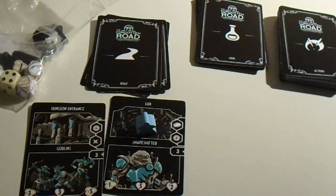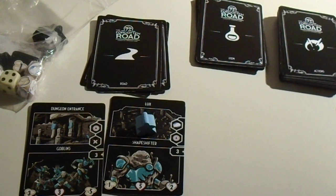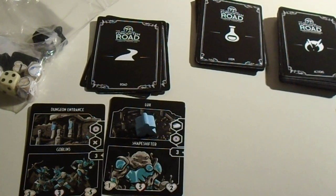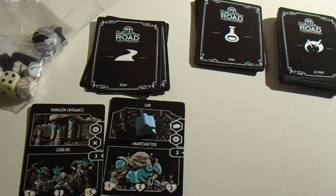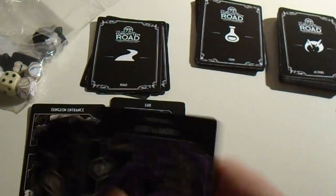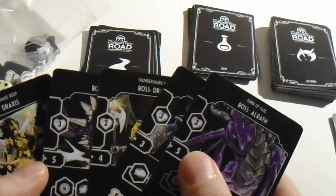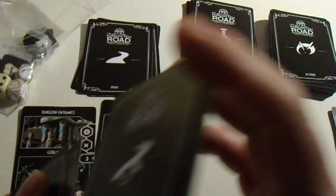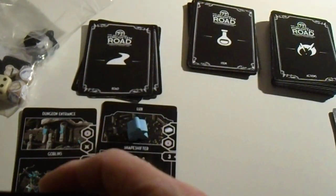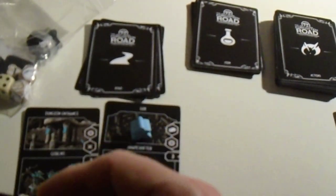Shuffle the road boss cards — there are six road boss cards. Shuffle and draw the top one, then place it at the bottom of the road card deck.